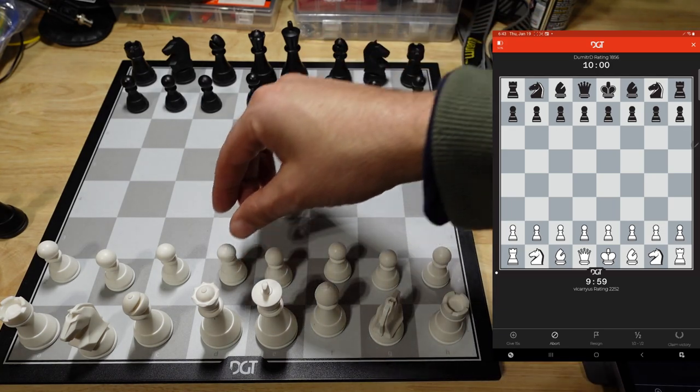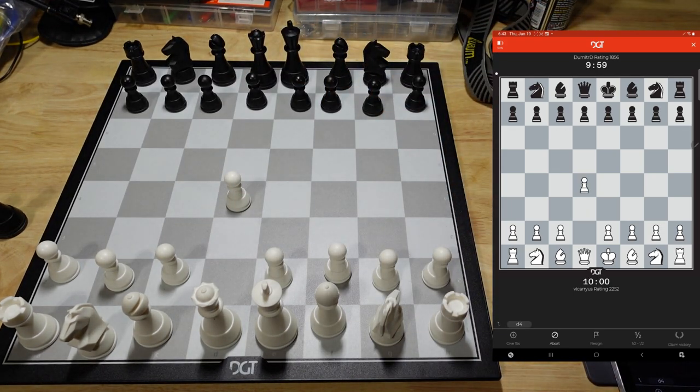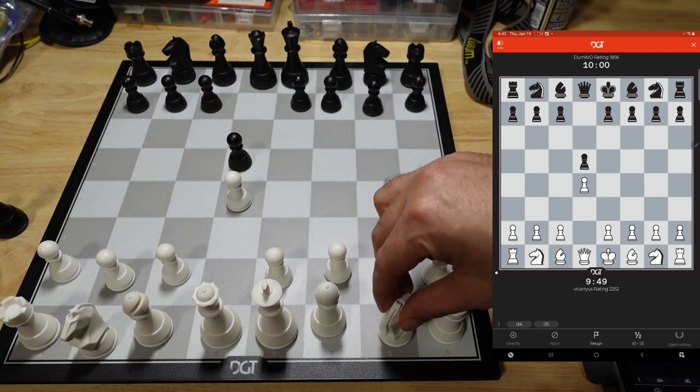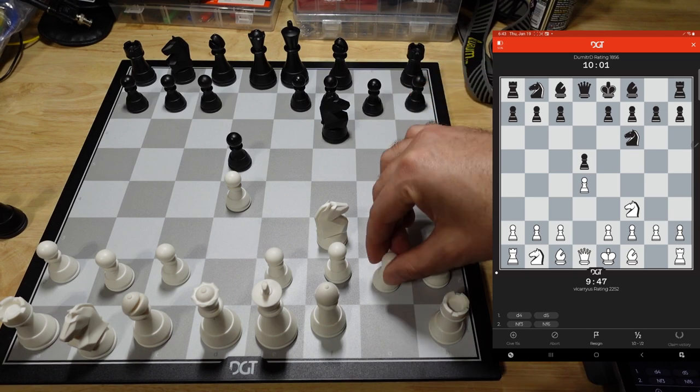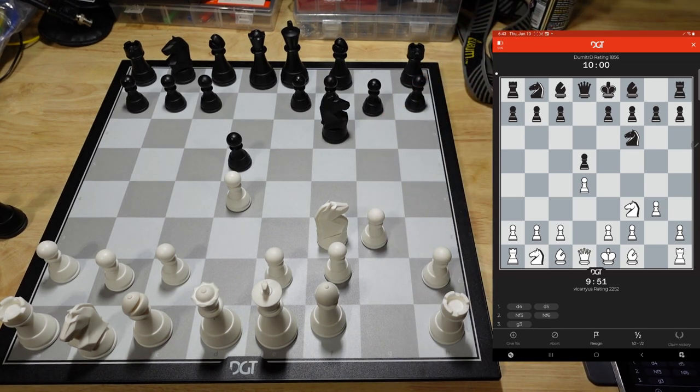Oh, there we go. When you're playing against a human, you have to play at least — I think it's something like 40 moves within eight minutes or something to that effect. That's why we don't have a five-five. But I have played five-five games in other apps — you can look at those games in the pinned comment. Hopefully one day five-five can be implemented here without violating any sort of policy.